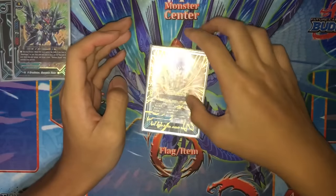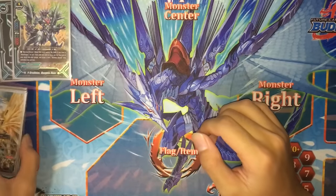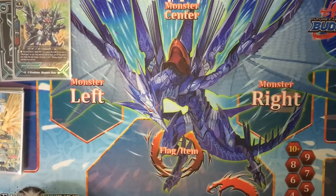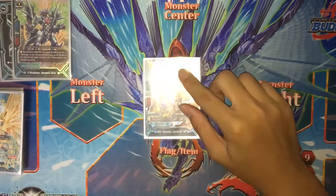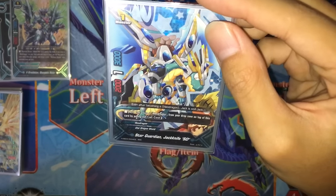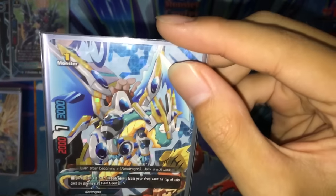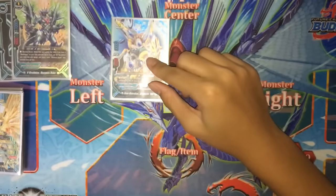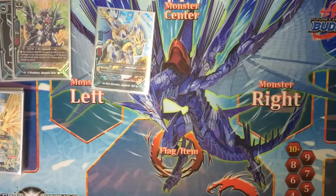That's the main key part of the deck — basically just have Aster tank for you. Effect damage includes Penetrate, so it saves you from Penetrate as well. Next, one copy of Star Guardian Jackknife SD, a size 1 monster. Act: call a size 2 Neo Dragon from your drop zone on top of this card by paying its core cost — basically you can recycle your Jack. We play one because space is really tight in the deck.